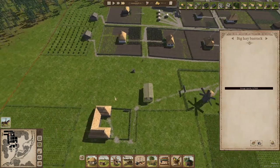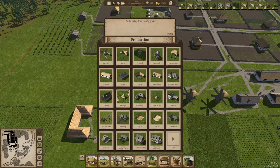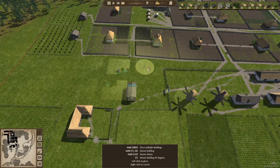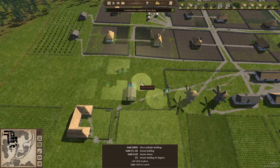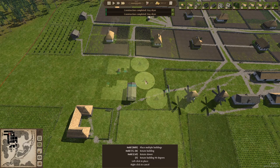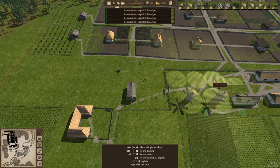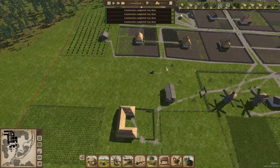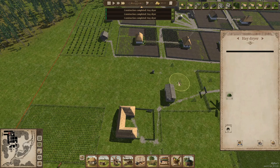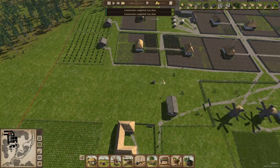We might need a couple of extra carts at some point. All the infrastructure is set up — we have the well and a big hay barracks so they can get some hay here too. Maybe we should get like two or three hay dryers here. Four won't fit but we can get three — oh, we can get them in here too. The kids can run those and we have laborers, so that's great.